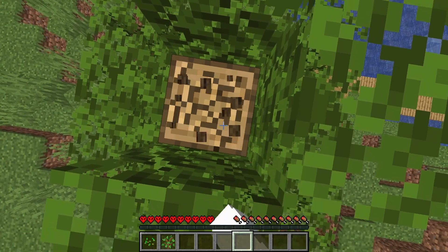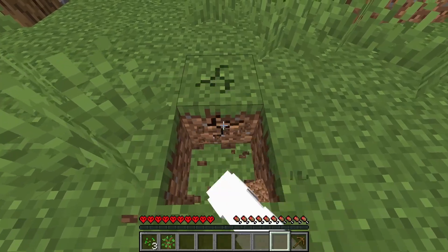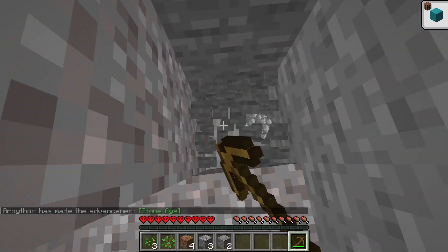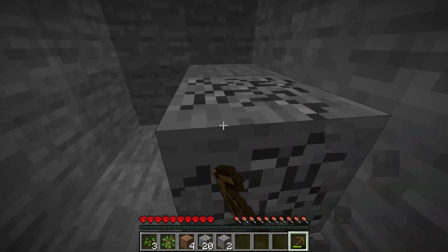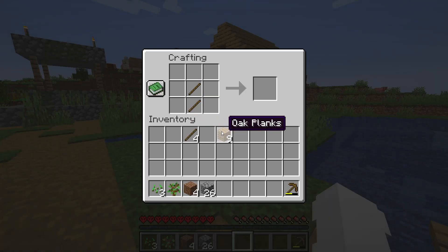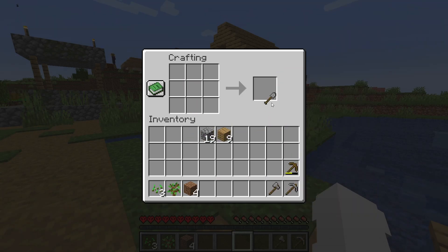Alright, to start this challenge off, we need to get some wood. Next, we gotta get some stone. Now that we have some stone, let's make some stone tools, such as a pickaxe, an axe, and a shovel.